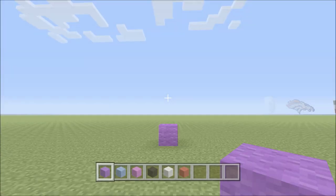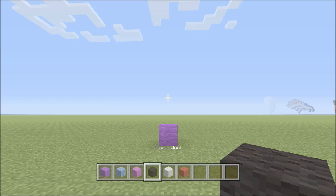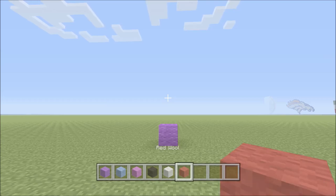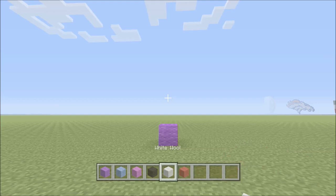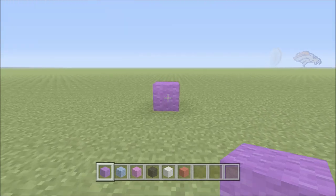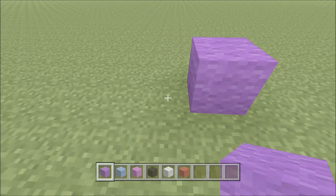For this build we're going to need six different types of wool: purple, light blue, magenta, black, white, and red. We've already got one piece of purple down, so we're just going to start building from here. To the left of this we're going to add three blocks of purple.